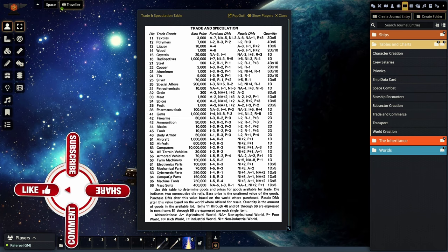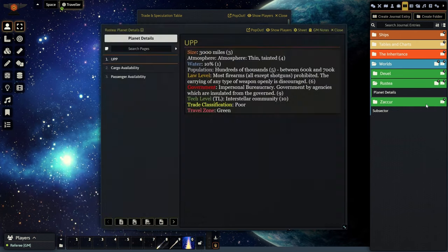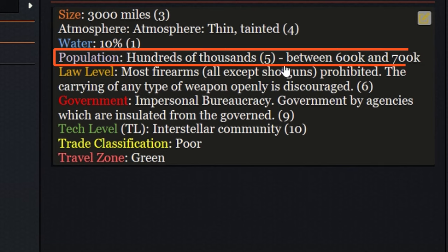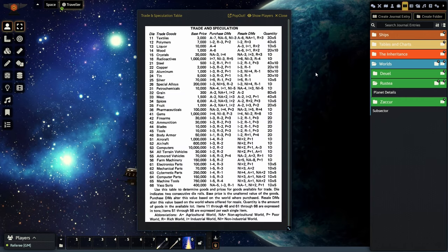In the case we're using here, we're on the world of Rustia — if you remember from the last video. Rustia has a population of five, so it looks like Rustia is going to give us a minus one DM on the trade goods available.